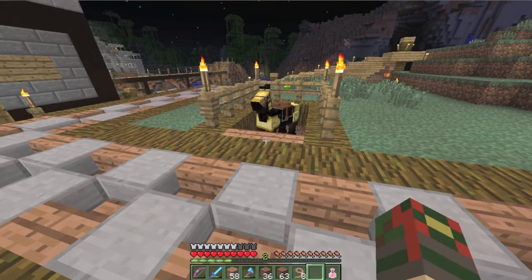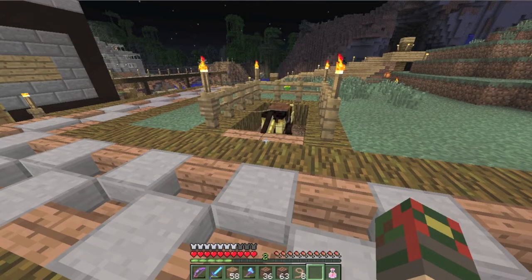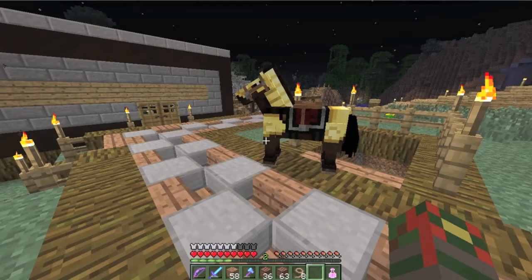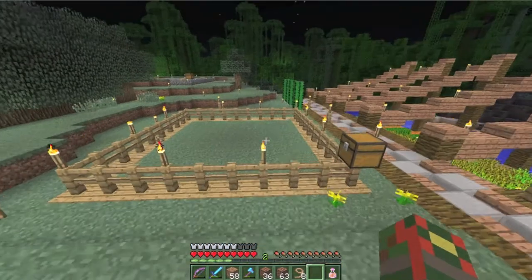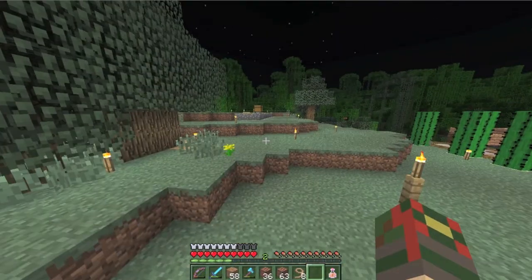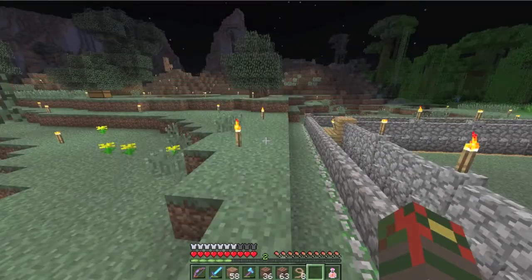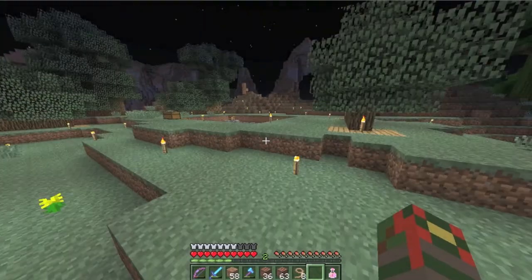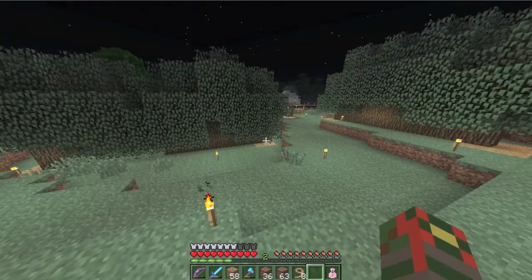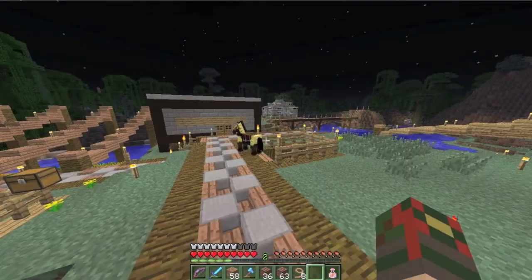I do have footage of that and I'll put it at the end of this video along with another clip about the cats. As you can see, all the chickens, cows, and sheep are gone - the cows are gone here, and my sheep pen that I built for my map, all the sheep are gone too.